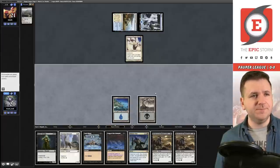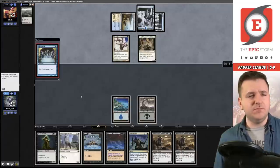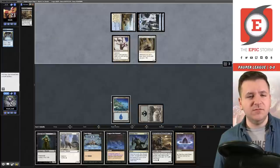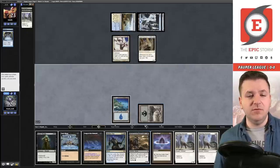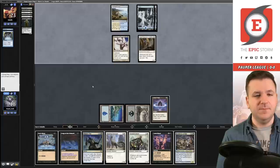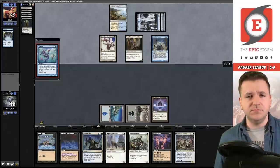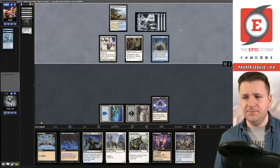We're just going to pass the turn. They play God-Pharaoh's Faithful — auto-yield to that — and another Preordained. We'll cycle Horror of the Broken Lands and the Vantasaur, then cycle the Vantasaur again, then cycle Street Wraith and the Healer. We hit a land — actually we did not hit a land. Pass the turn. Opponent makes mana, plays Sea Gate Oracle and Ponder. Their life total doesn't really matter unless they go infinite with God-Pharaoh's Faithful.